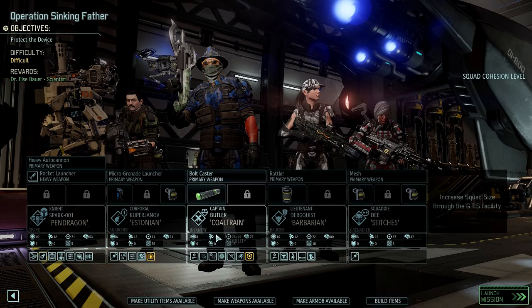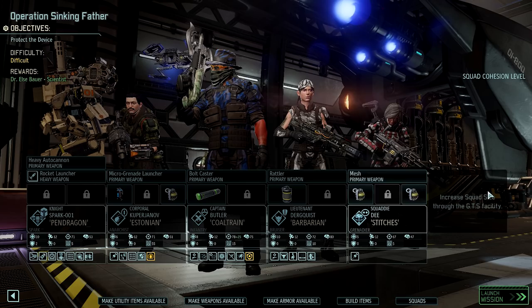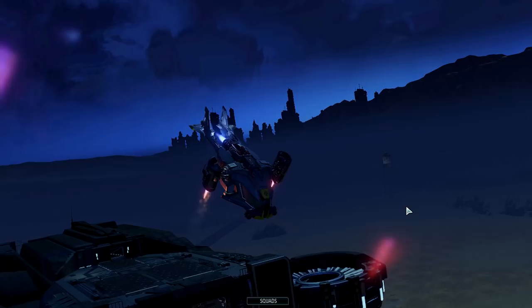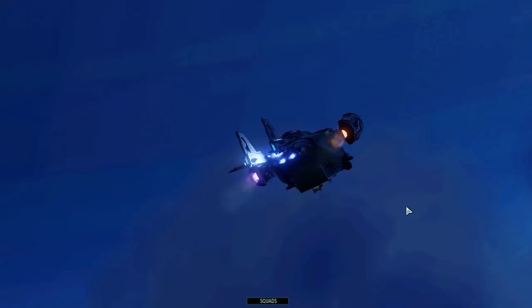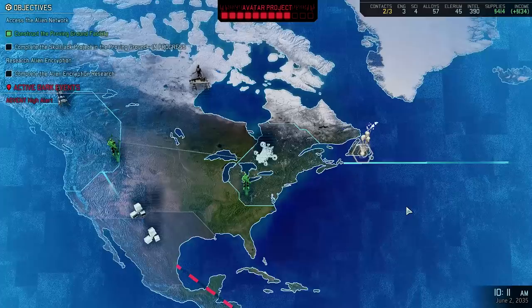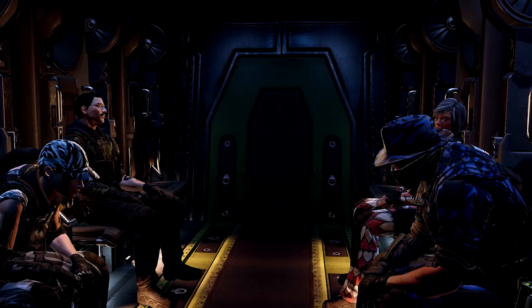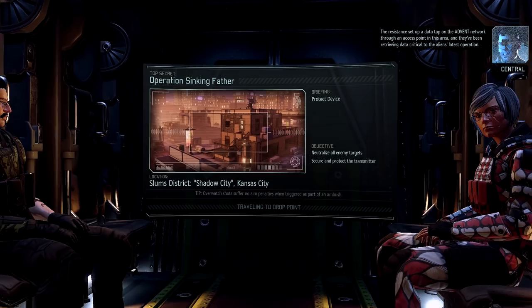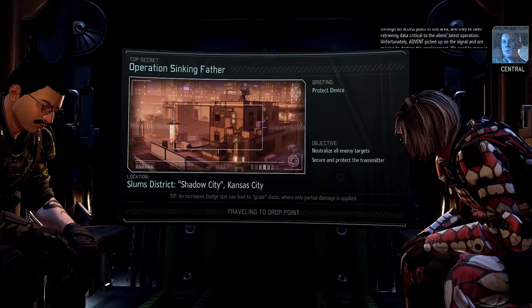I don't think I'm going to use the medkit on anyone. Yep, this looks fine. All right, let's go then. The Spark has the melee attack now — I'm looking forward to using that. Sky Ranger deployed, in position to drop. The Resistance set up a data tap on the ADVENT network through an access point in this area. They've been retrieving data critical to the aliens' latest operation. Unfortunately, ADVENT and members of the Satellite are moving to our location — we need to eliminate any hostile forces threatening that device.